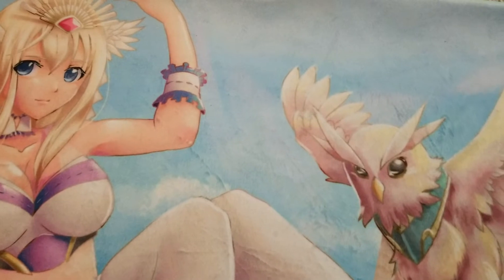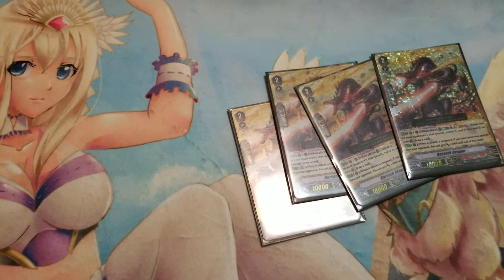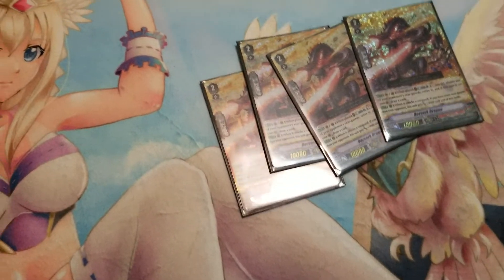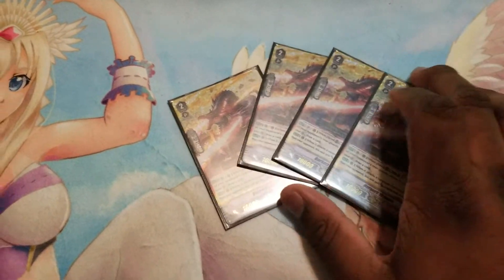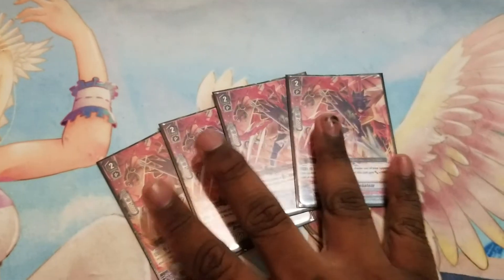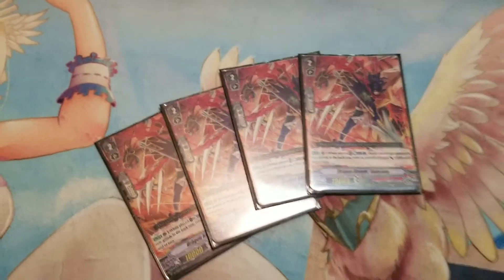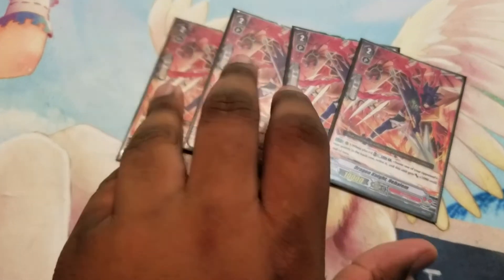Now for the grade 2s: standard 4 Berserk Dragon. Skill: counter plus 1, soul plus 1, pop a unit — it can pop a unit on vanguard or rear guard. But if it sits on vanguard circle, plus 1 draw, and if you have more rear guards than the opponent, plus 3. This thing is just the giant staple in this whole deck — it's pretty amazing. Then I play 4 Dragon Knight at Home. It's like Armor Bar but it doesn't pay a soul, just a counter blast. It only pops a little, but hey, that's still pretty good — let's get rid of some of those annoying little boosters.